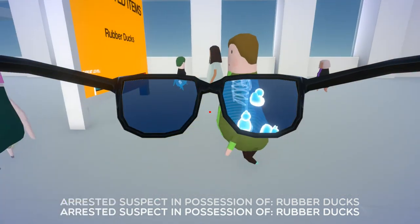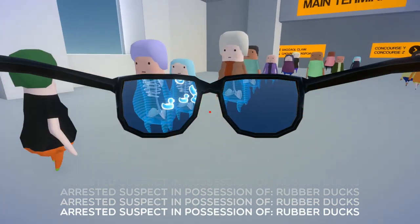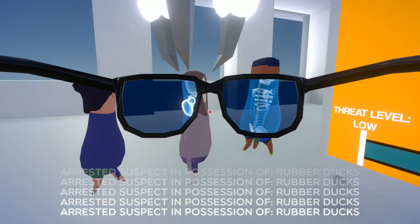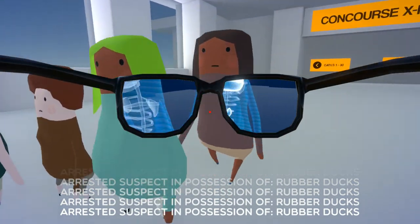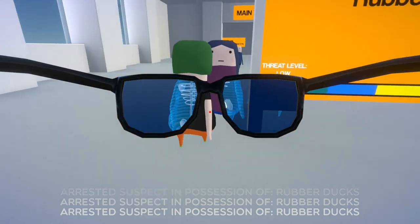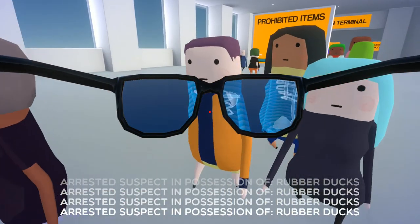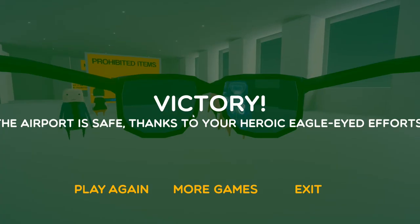You have a rubber duck - no, I said you have a rubber duck, that means you're not allowed in this airport, leave please. Why have you all got rubber ducks on you? Shame on you. Laws exist for a reason - to protect the people. Who are you? The people. Who am I? Also the people. Do I want to be protected? Yes I do. I am protecting you, be happy I'm even here. It's my job but I could have faked being sick. Stop bringing rubber ducks in - it disgusts me, the way you abuse our country's laws.